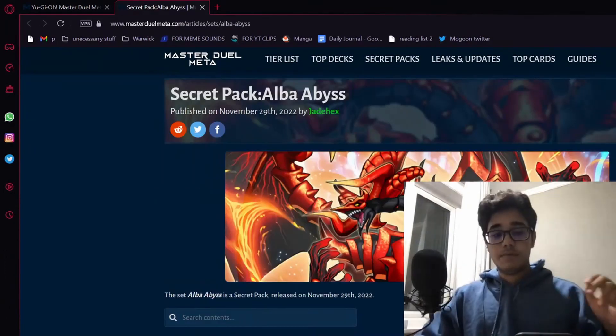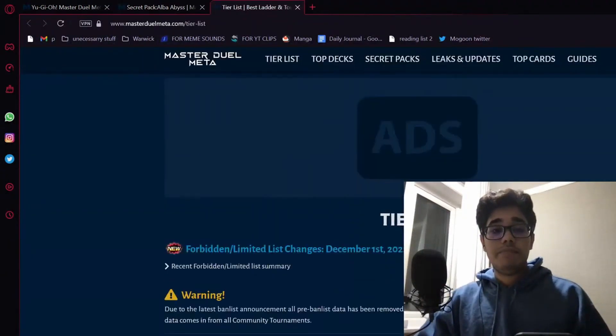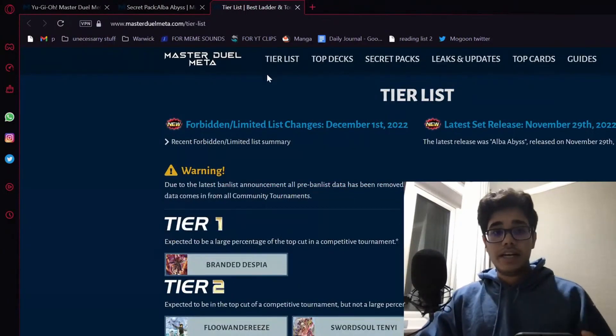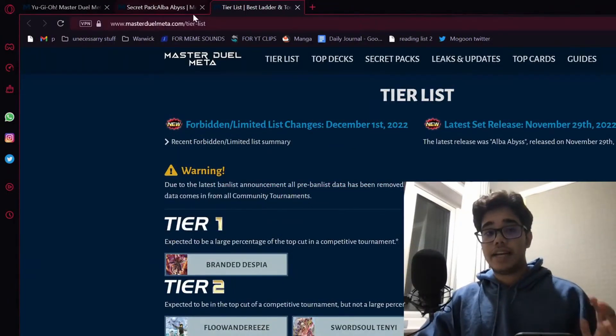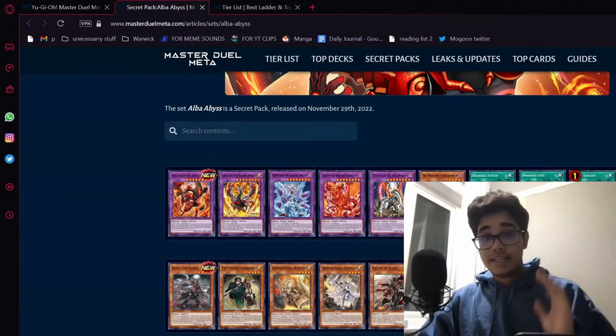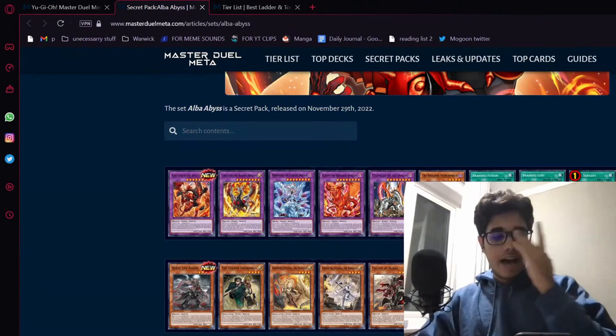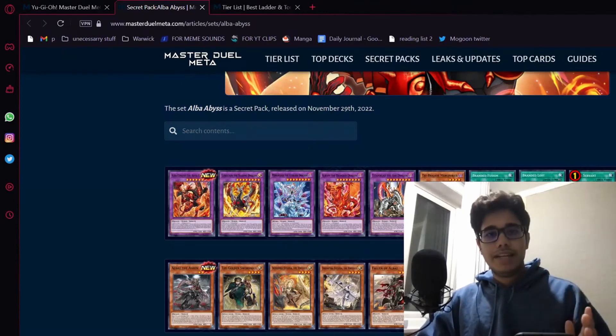Let's go over the content that we have for December, starting off with the most important one, which is the secret pack. This is the most meta-warping because it's got support for what we currently consider to be the best deck in masterable meta, and what I think is just the best deck in general. This box single-handedly makes building the branded deck so much better. All of these ultra rares have some sort of place in Branded.